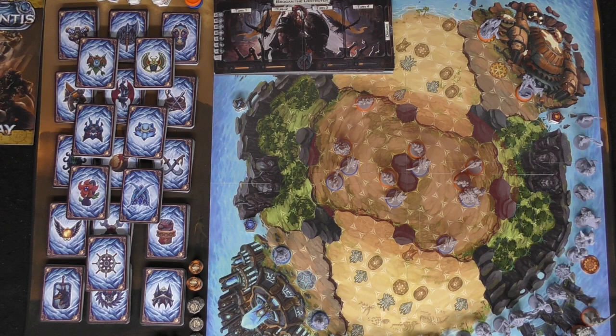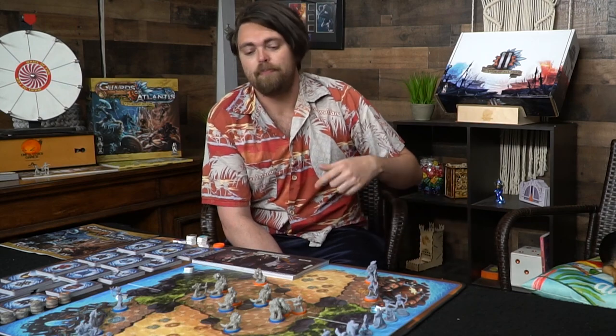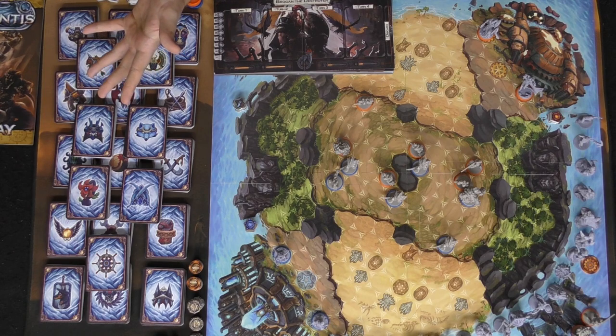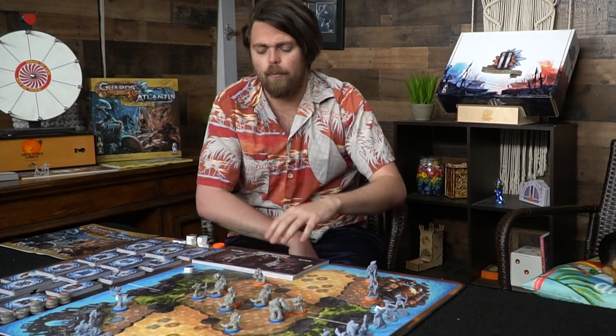Minions are basically mindless monsters that aren't necessarily going to work with you, but they provide certain advantages to attacking and defending if you are adjacent to them. When you select a character you'll also select a deck of cards — each character has their own unique deck of about 18 cards. The decks contain tiered cards: you'll start with the two basic cards and then all the tier ones, making a hand of five cards.